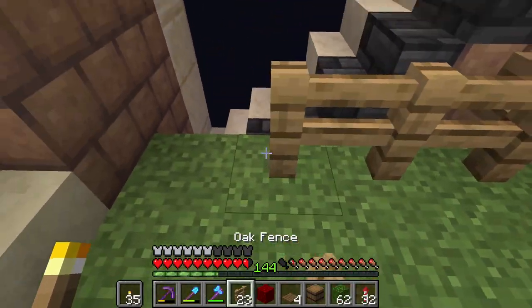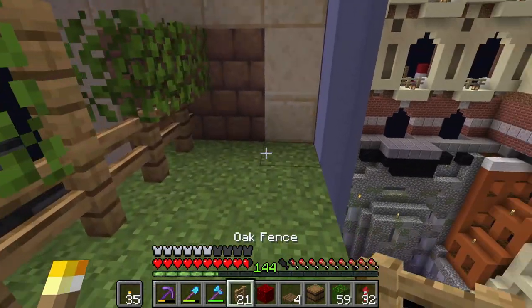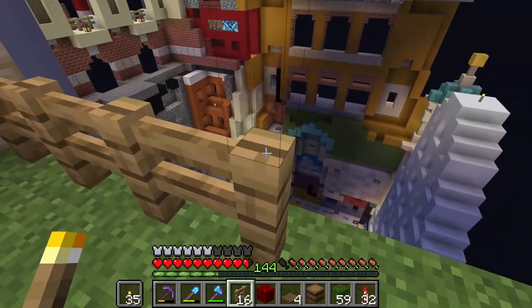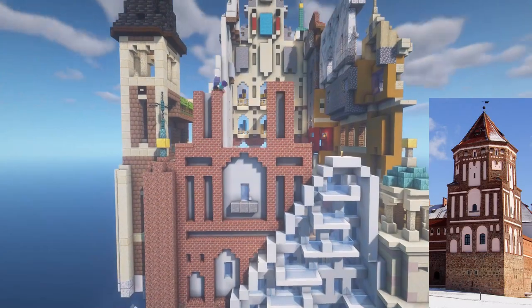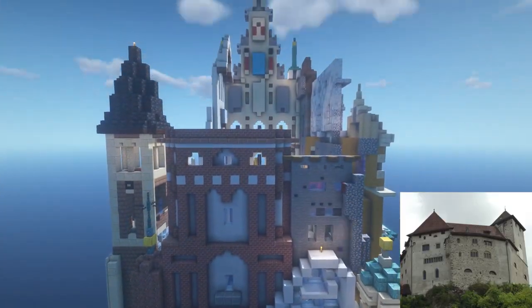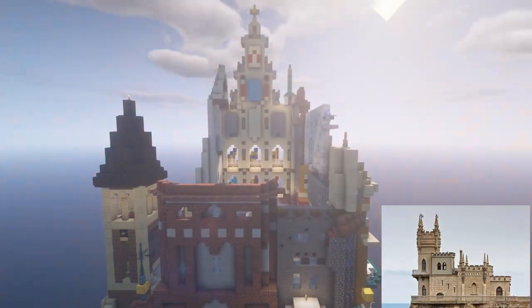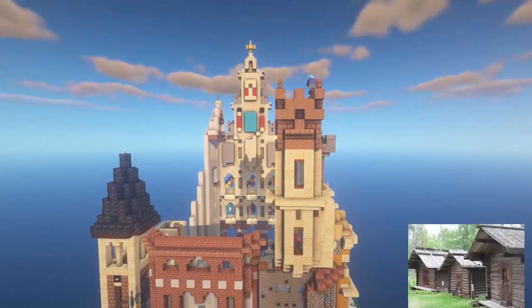Moldova is only famous for its wine so I built a winery — you just have to trust me that it's a Moldovan winery. For Belarus I have one of the towers of Mir Castle, and next to it I placed Gutenberg Castle in Liechtenstein. The Swallow Castle from Ukraine and the Cesari Open Air Museum houses from Finland complete the set.